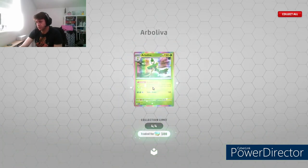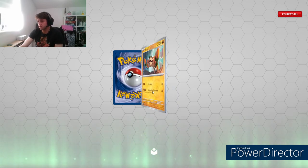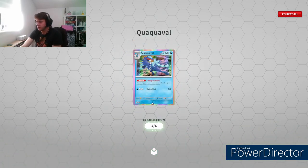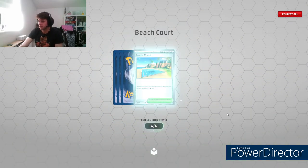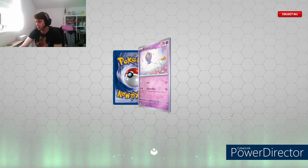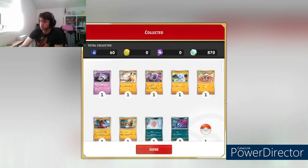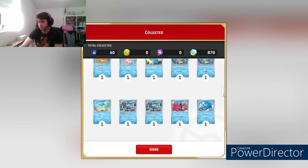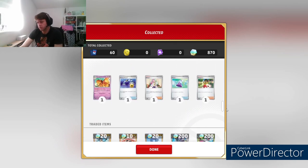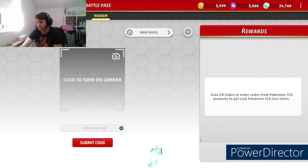Nothing else much to report. Whatnot, else cloth. Was that the last pack? No, another one there. Quaxly, Beartic, and a Professor's Research. Overall we can see what we got here - it's actually much better than the last. We've got that golden Koraidon, the Raidon EX, and a few things going into the grinder for points. On to the next.